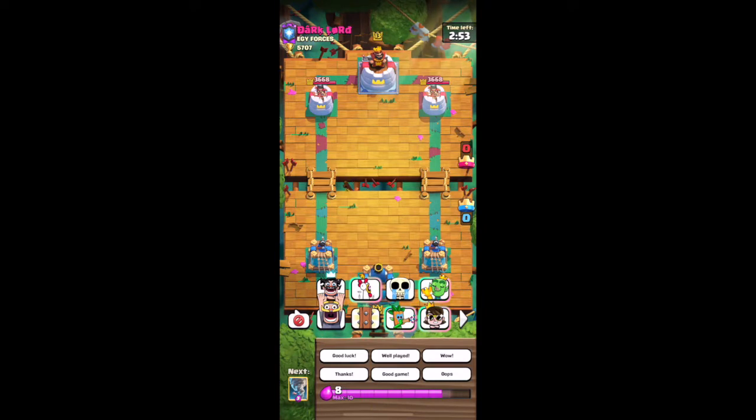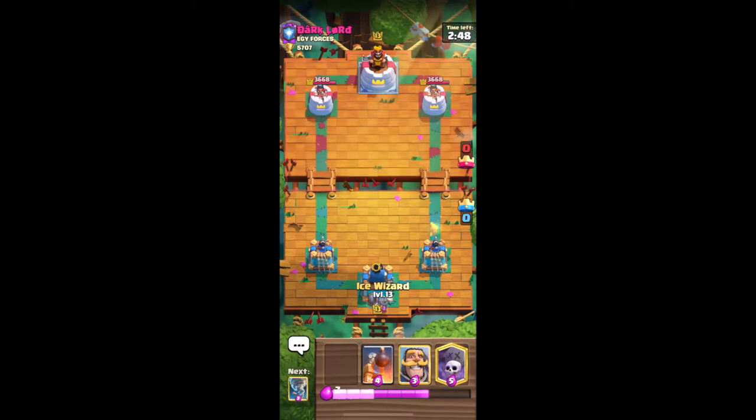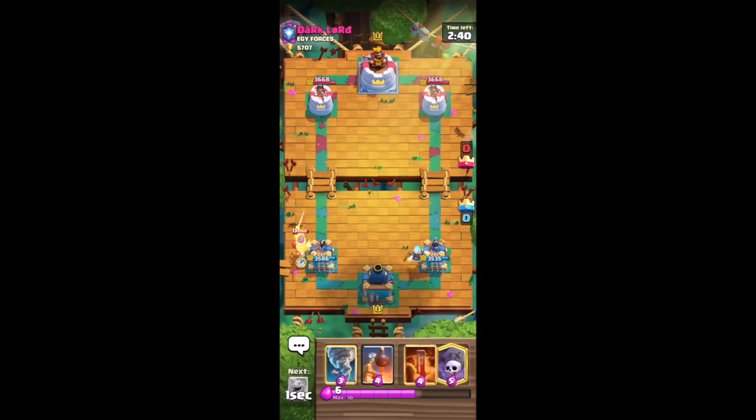I'm versing Dark Lord from EGY Forces. I'm going to let that hit the tower. What do you guys think of the new Heal Spirit? I feel like I've versed it in a few Sparky matchups and also in a Hog Cycle, but happy to hear what you guys think. We're going up against a minor matchup here. I'm going to just wait and see what he does to defend. I'm going to take the Poison value guys rather than going for Graveyard — just go for a nice Poison, take out the Musketeer and suss out what he's running.